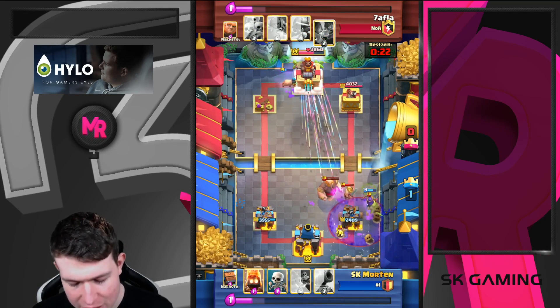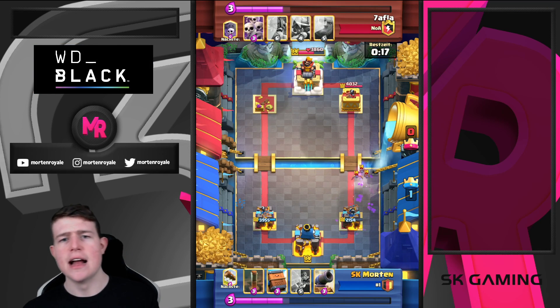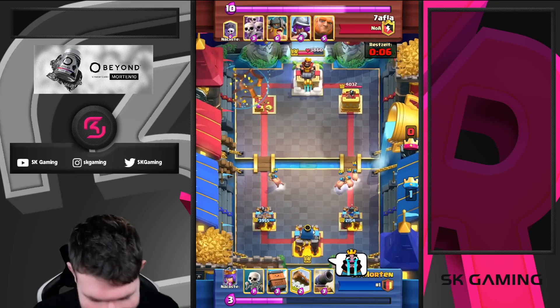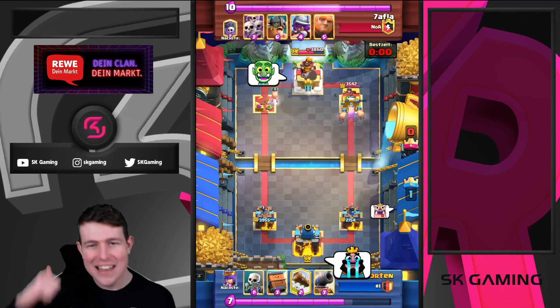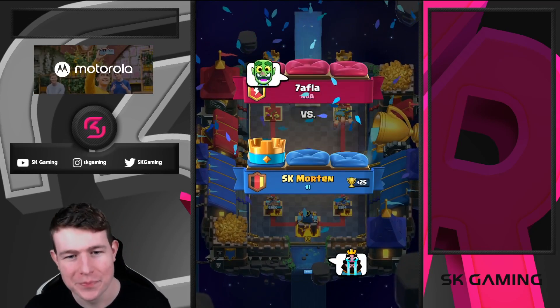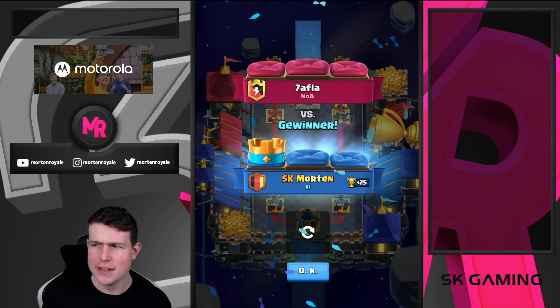Waiting one second then going for the EQ - you need perfect timing, which just comes from game experience. You need to learn how long the EQ keeps working against the graveyard, knowing when you need to switch to the log. This is kind of just playing the game a lot. I know he's a toxic opponent so I'm going for the BM. Yes, Morten is sometimes also toxic - I'm also a dirty BM-er. But yeah, great game, let's go.